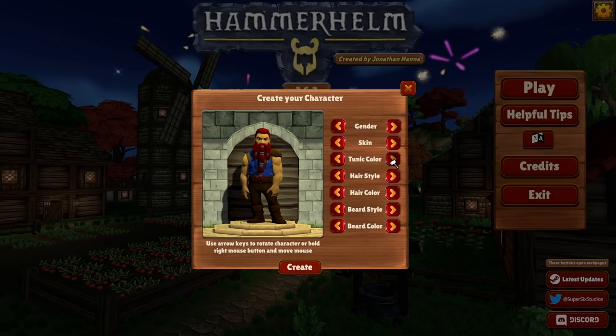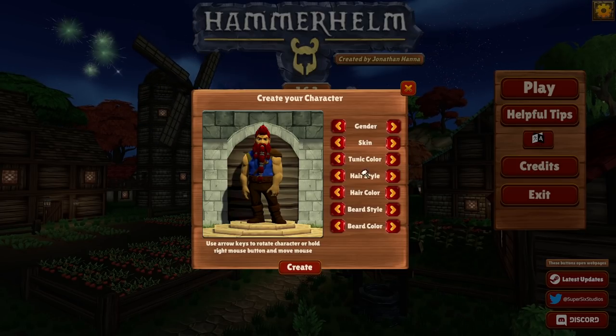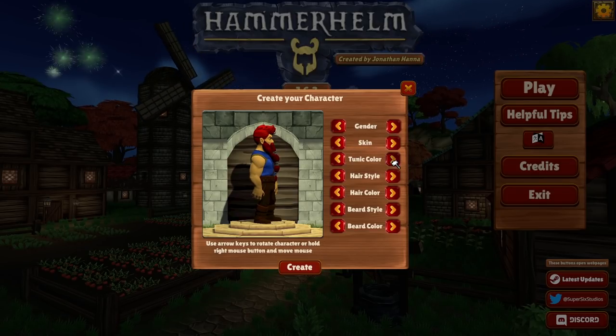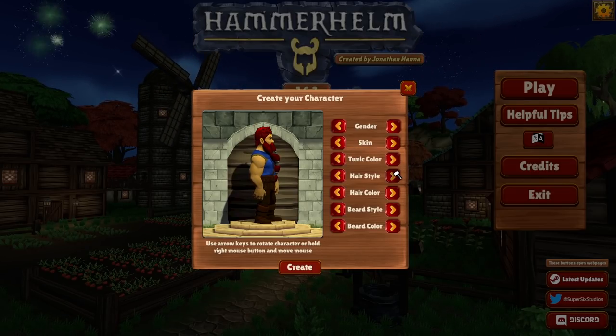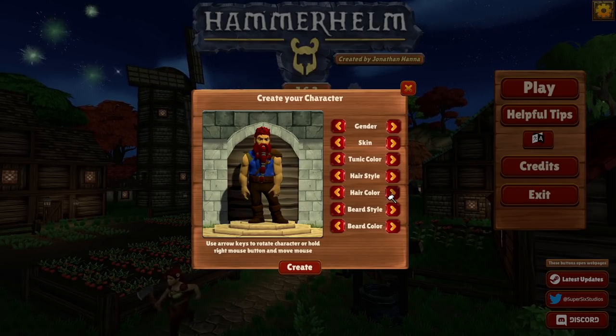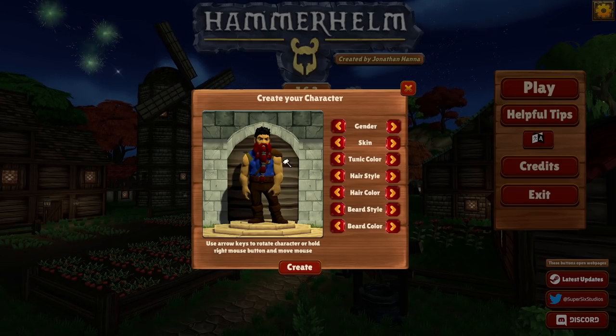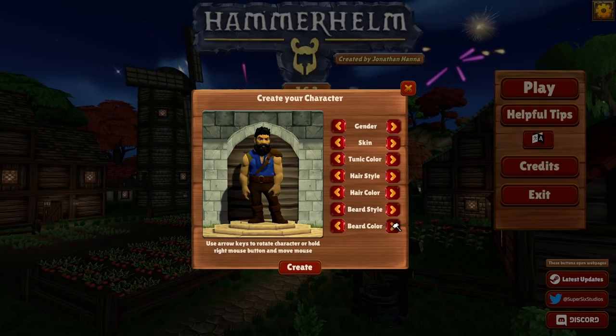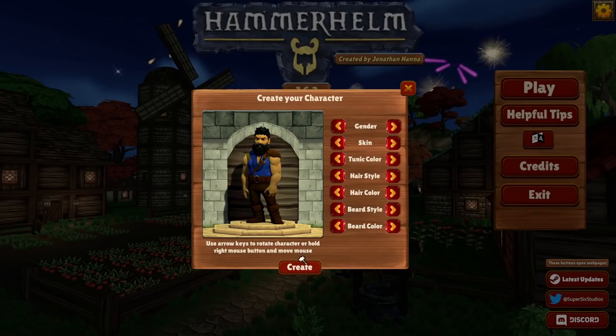Alright, tunic color — blue, sounds good. Hairstyle — mohawk, yeah, it looks pretty. There's the mohawk, alright, I'm going to go with this one. Looks all disheveled. Let's give him black hair. Beard style — can you make a clean-shaven dwarf? I'll just do that. That's a nice beard right there. Alright, he looks badass. Let's get going.